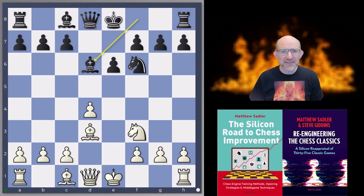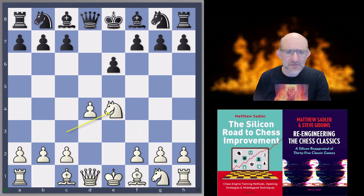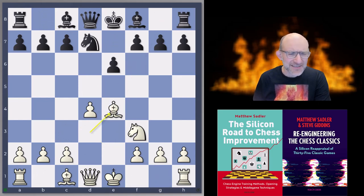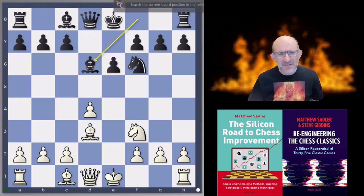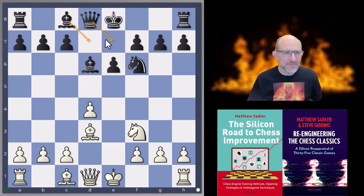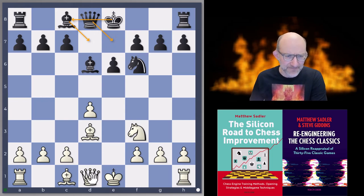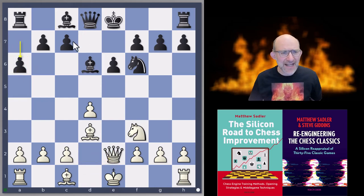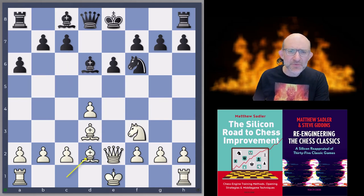Stockfish was white and the new engine Torch was black. It was a French Defense Rubinstein, and I think this is something I've seen Spielmann play with the bishop on d6. In principle Black's idea would normally be to play Bishop d7, Queen e7, and castle queenside. The engines end up playing it just a little bit differently. After Queen e2 they play a6, and then afterwards they're going to look for c5 — a6 is played to stop any check happening after c5. Bishop d2 was played by Stockfish.